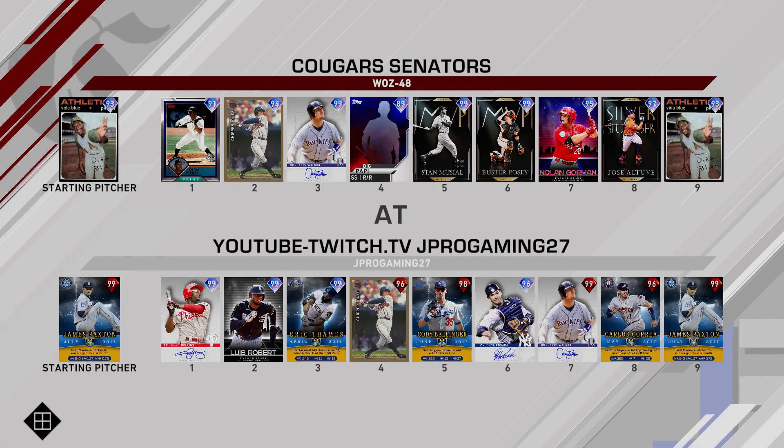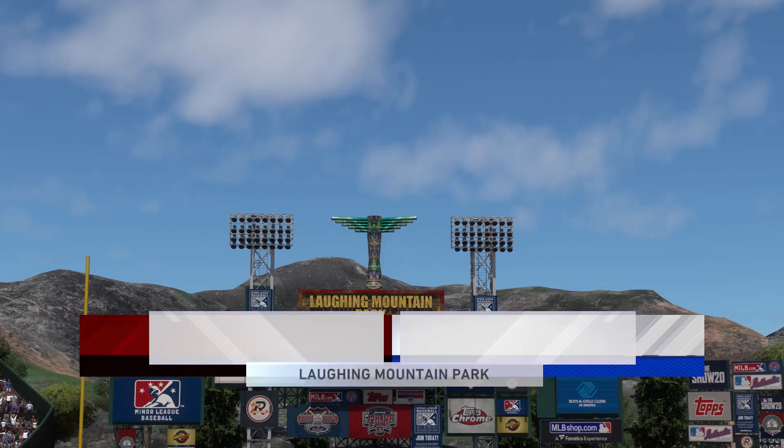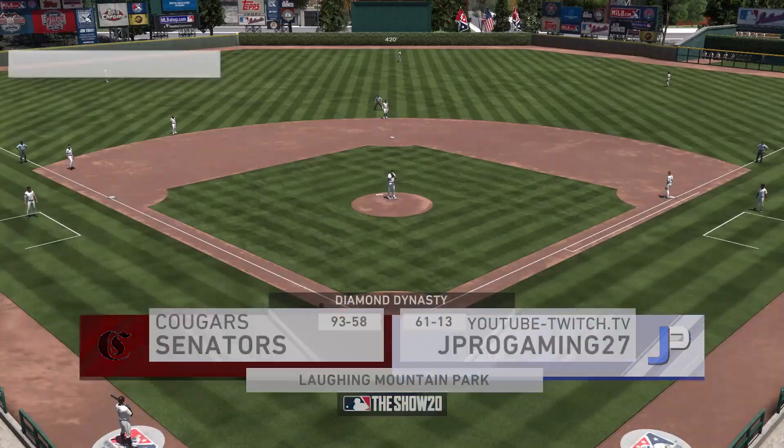All right, we're going against Cougars Senators, Waz 48. Vida Blue on the bump. He's got Juan Pierre, Chipper Jones, Walker, creative player, Stan, Buster, Nolan Gorman, Jose Altuve. He's got a quick little budget squad here. 93 and 58 — very good record here.